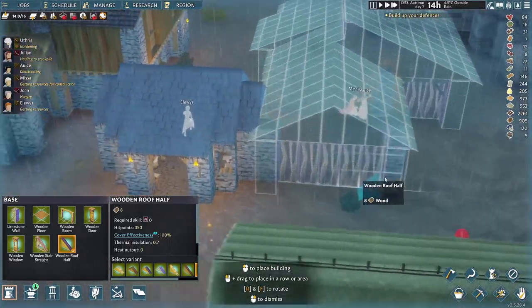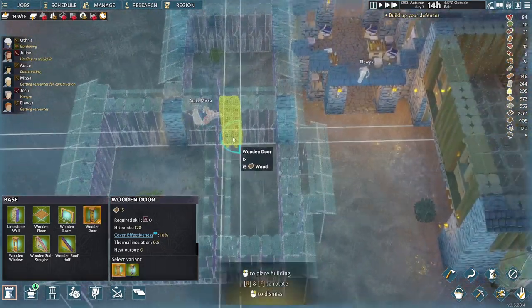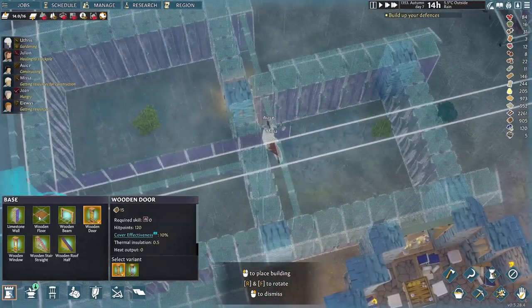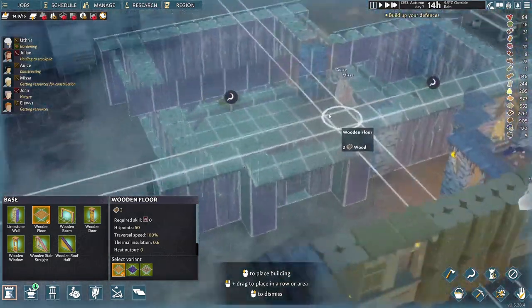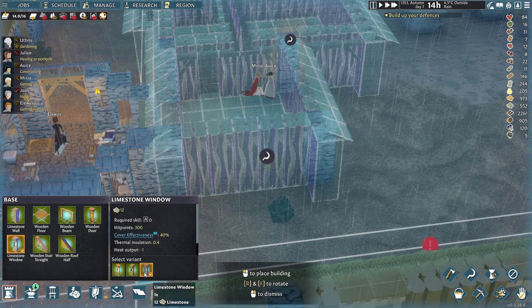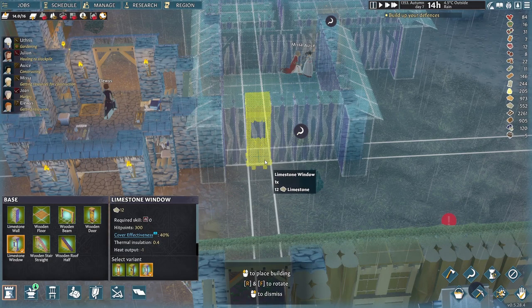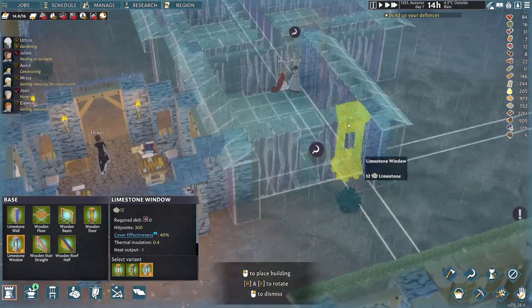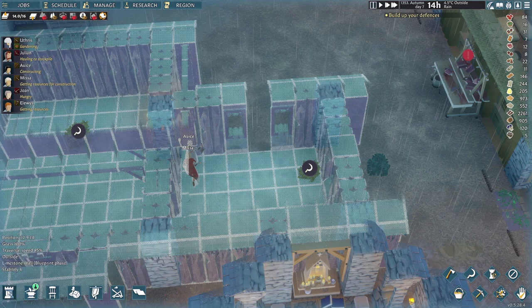Everything else will be worked out from the interior. The entrance to the living area will just be right there. Wooden floors, because that's still our best option. And now we just need some windows, which I think I might make stone. We'll put windows along this way.